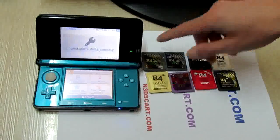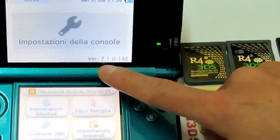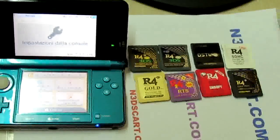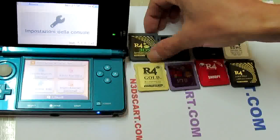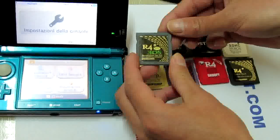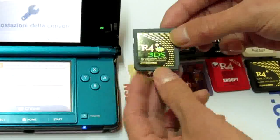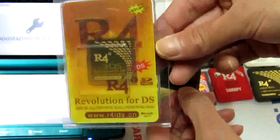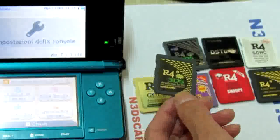Okay guys, this is my latest 3D Assistant version 7.1.0.14, and now I will have my 8 flashcards tested one by one. The first is the Alpha 3DS Gold from the alpha4ids.com, and this is the official package.